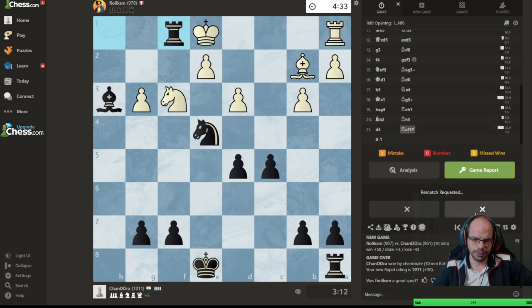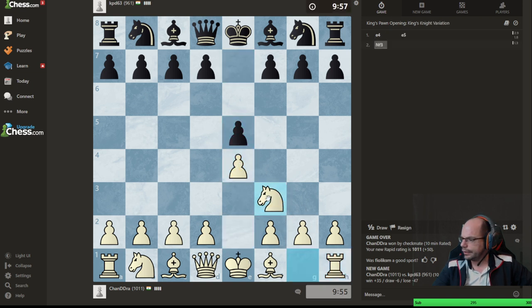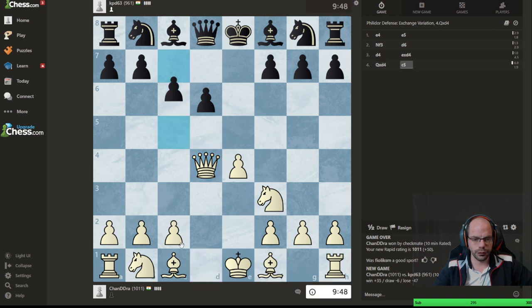We jumped up 50 rating points — that's nuts. Now we are playing against KPD, also from India, a fellow countryman of Chandra. We're going to chuck out e4, knight f3. Let's go aggro against the Philidor defense — d4 is the best move. I'll take with the queen; knight takes is his best, but I'm going for extremely rapid development. That's a terrible move there — it makes this square really, really weak and vulnerable. The idea behind Qd4 was that if they attack it with Nc6, I get to pin it, then take, with a very quick Nc3, Bg5, castles — everything developed.